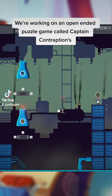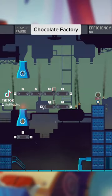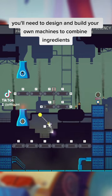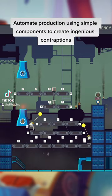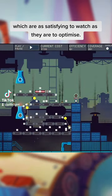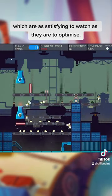We're working on an open ended puzzle game called Captain Contraptions Chocolate Factory. You'll need to design and build your own machines to combine ingredients to make chocolate. Automate production using symbol components to create ingenious contraptions which are as satisfying to watch as they are to optimize.